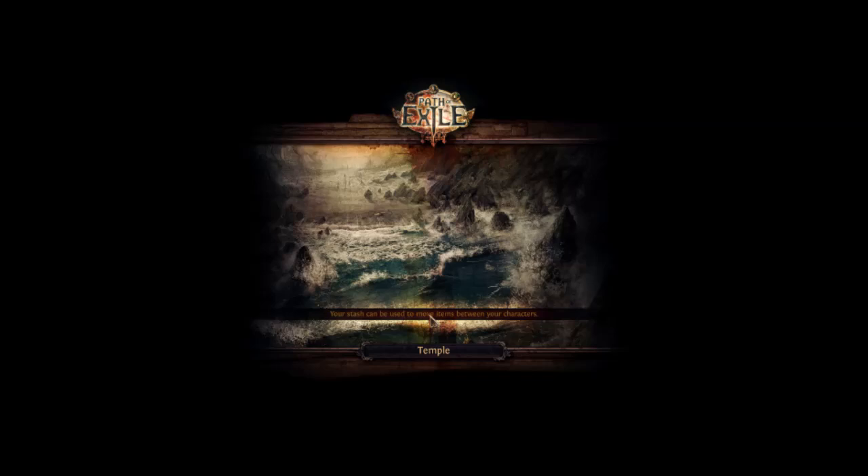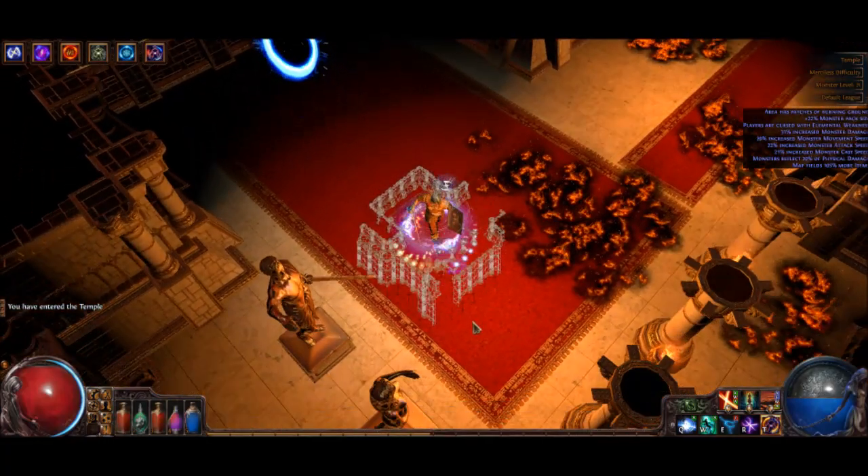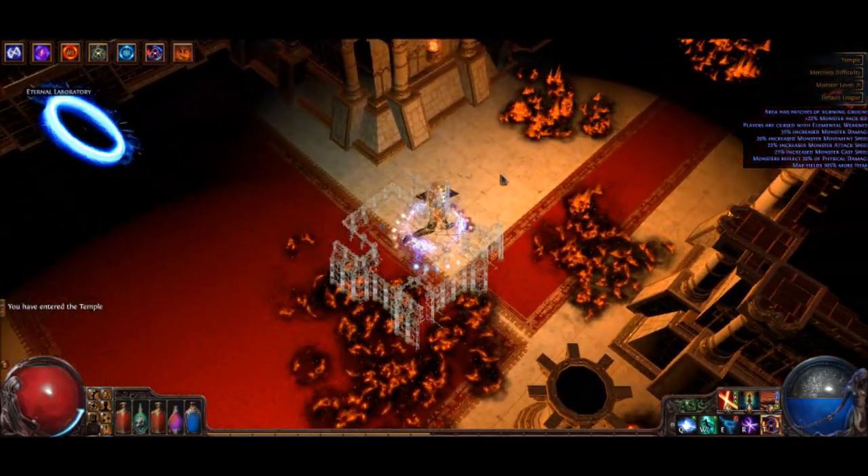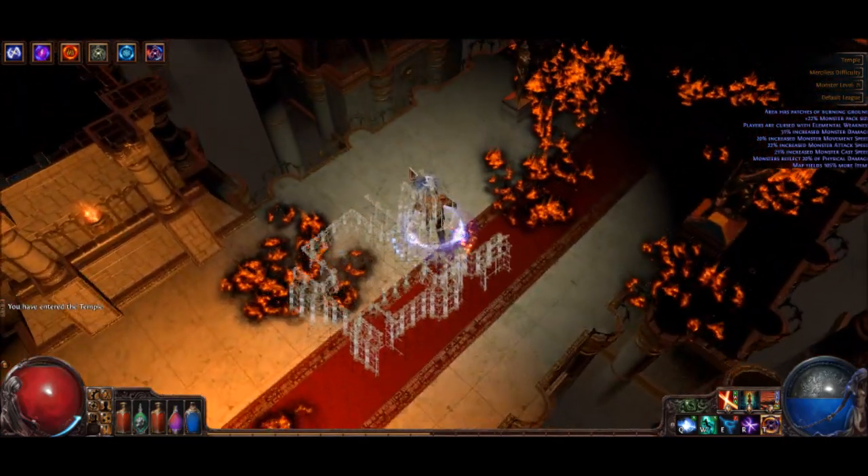You can see in the corner that I'm running five auras: Purity, Hatred, Anger, Wrath, and Grace. Anger, Wrath, and Hatred are the standard elemental damage auras - they give you a lot of DPS. Purity and Grace are both excellent defensive auras.